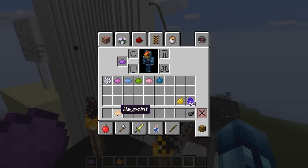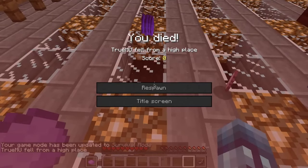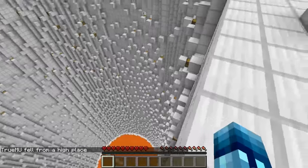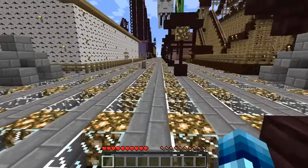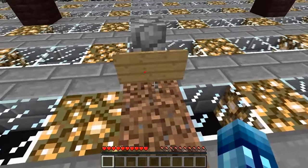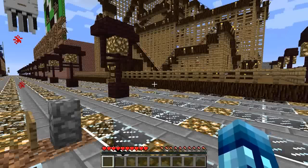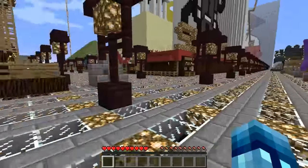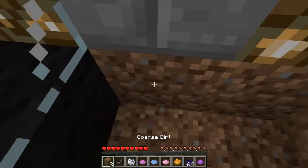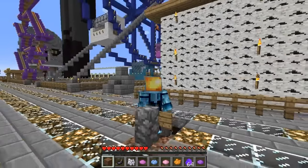Now moving on to death points, because that is the other point of this video. Death points are actually a thing now too. I switched to game mode zero and died. Whenever you respawn, you'll find a grave with your name on it back where you died. The map I'm using is old and has a lot of redstone, so that may be interfering. The way the grave works is — if you just destroy these two blocks, you can climb inside and get your items back. Another cool thing about the grave is that the items inside will not despawn, which is super awesome.